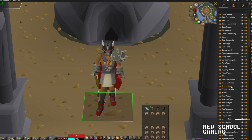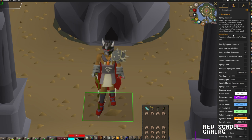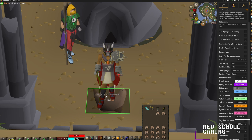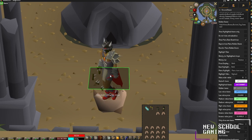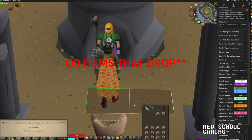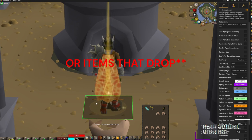For our next plugin, let's check out Ground Items. There are a whole bunch of settings in here — you can highlight certain items when they appear on the ground, hide certain items on the ground, and set a value threshold before item names will appear. For example, I'm going to drop some sharks here, and as you can see it shows the value on the Grand Exchange and its high alch value. You can also set a loot beam value so certain high-value items on the ground will be highlighted.